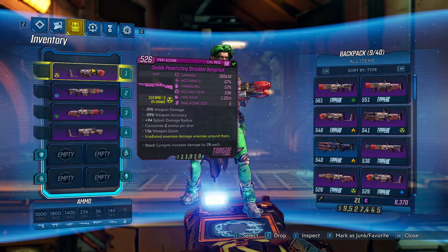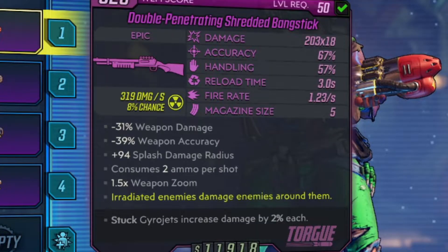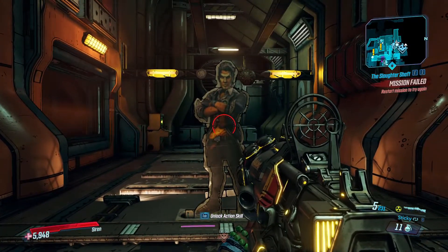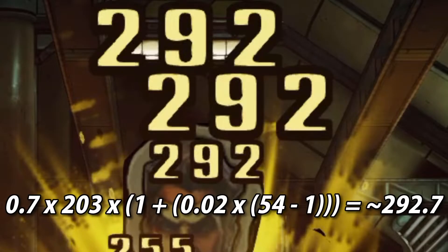Now we'll take a look at this Radiation 18-pellet double penetrating bang stick. Radiation is neutral on flesh, which is how the test dummy is coded. This gun has a base damage of 203 and a magazine of 5. The sticky percentage is based on your magazine size — generally, the higher the magazine, the lower the percentage, though there's at least one exception with 4-mag shotguns because it lowers their pellet count. This 5-mag has a sticky increase of 2% per pellet. When we shoot 54 pellets at the dummy and plug it into the formula, we get about 292.7, which is right in line with the 292 on screen.